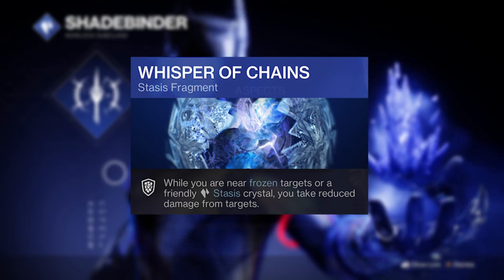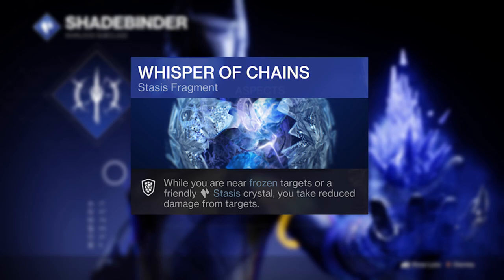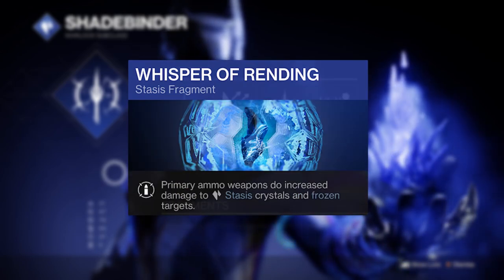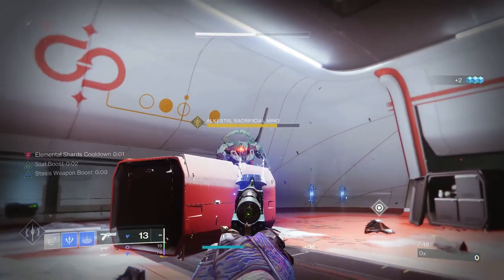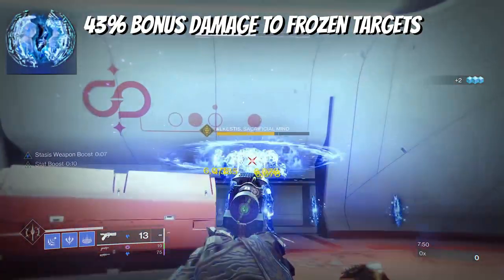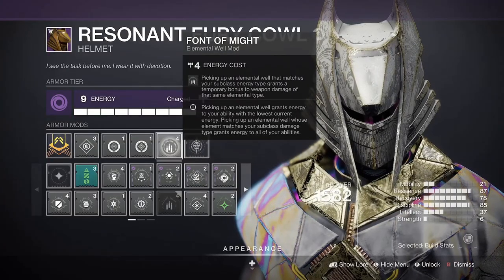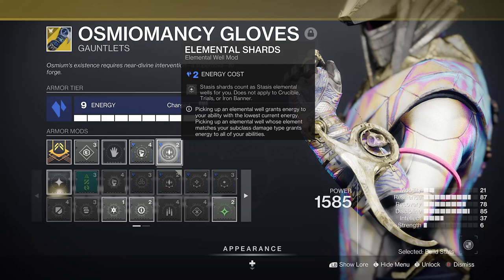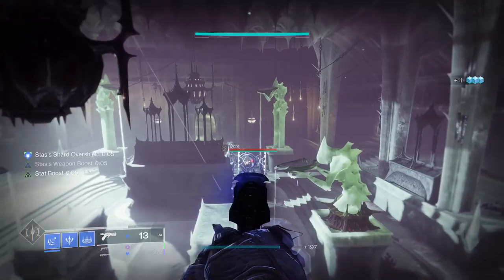Whisper of Chains will add bonus damage resistance when near frozen targets, stacking with a high resilience setup. Whisper of Rending is huge at the moment — you should definitely be using it, thanks to its 43% damage increase it grants to primary weapons on frozen targets, essentially Rampage on tap for Cryosthesia. This stacks with the 25% boost from the Font of Might, and paired with a top tier elemental well mod setup, you're ready to turn yourself into Mr. Freeze.